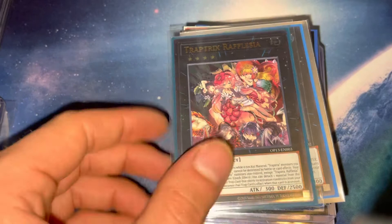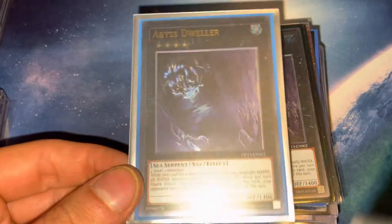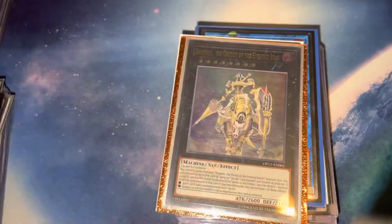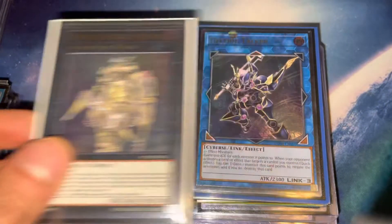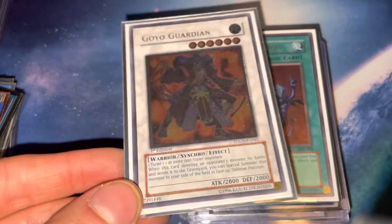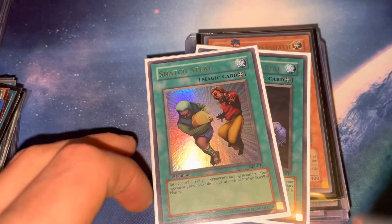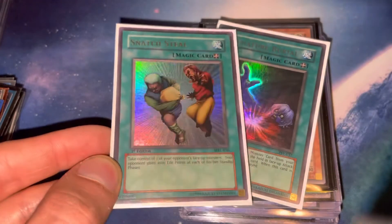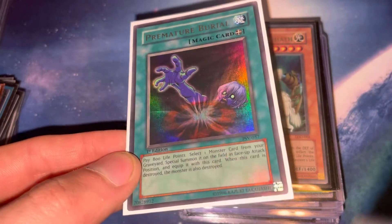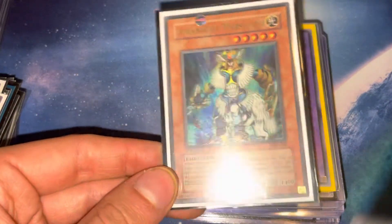Rafflesia — kind of one of those bottom-of-the-barrel ultis in the grand scheme of things, but whatever. Dwellers. We're gonna have some extra deck stuff — Castel, Dingirsu, Decode Talker, Firewall. And then I have this first edition ulti Goyo I recently picked up. Some goat stuff — Duo, Snatch Steal — these are okay, pretty crisp; I've been using these in my goat deck so I probably should stop doing that. Air Knights — these aren't crazy but I think this is a good pickup right now if you can get some while they're cheap. Thousand Eyes Restrict — these are the Retro Pack 2 ultras.